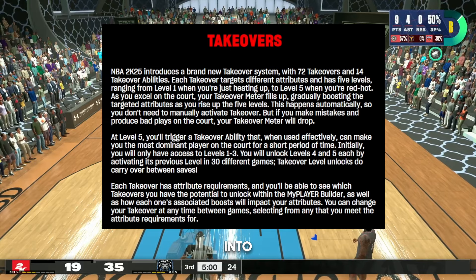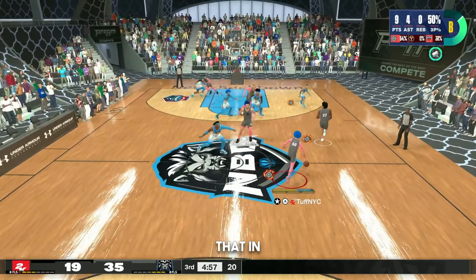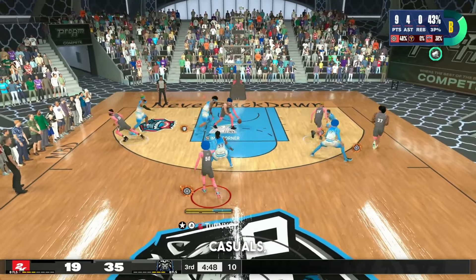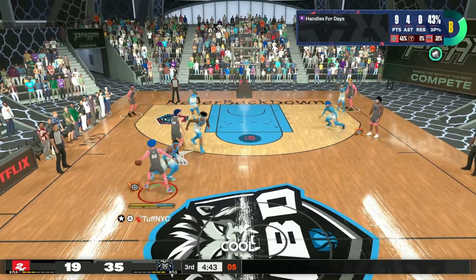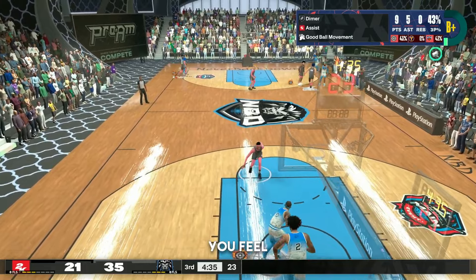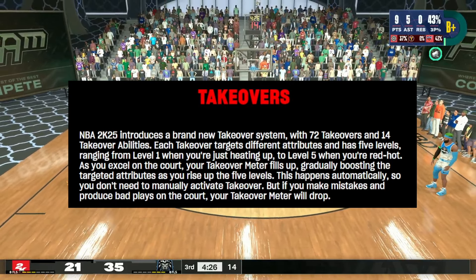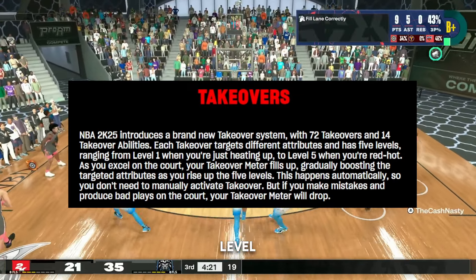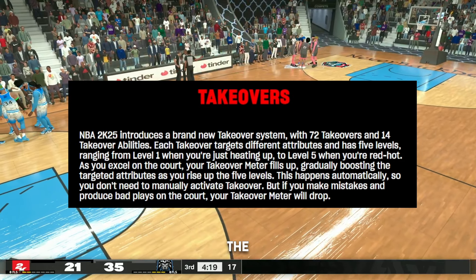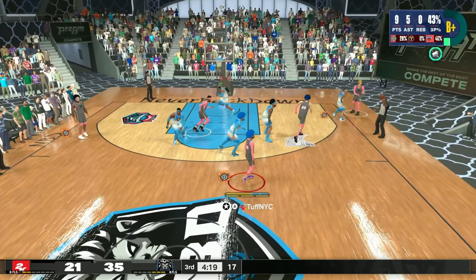Now let's move into the takeover section — this looks insane. This game is going to be broken, and I don't mean that in a bad way. A lot of people asked for arcadey gameplay. NBA 2K25 introduces a brand new takeover system with 72 takeovers and 14 takeover abilities. Each takeover targets different attributes and has five levels ranging from level one — just heating up — to level five when you're red hot. Your takeover meter fills up automatically, gradually boosting targeted attributes.